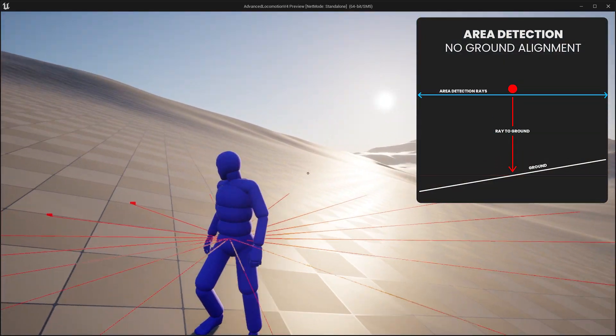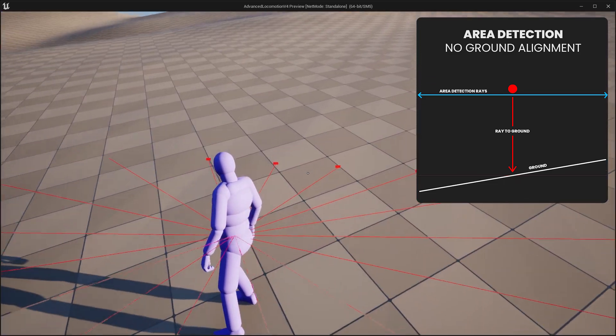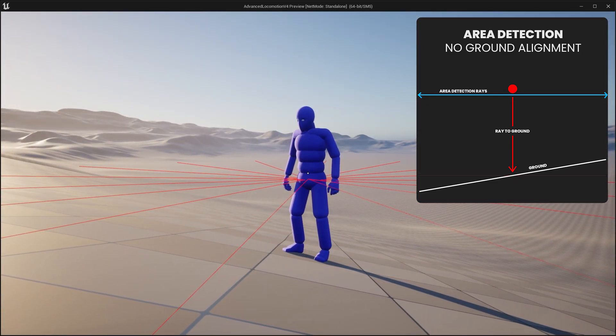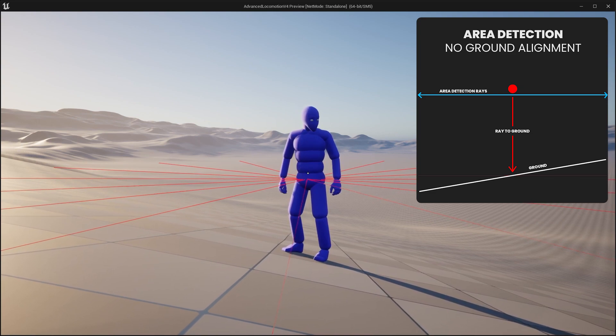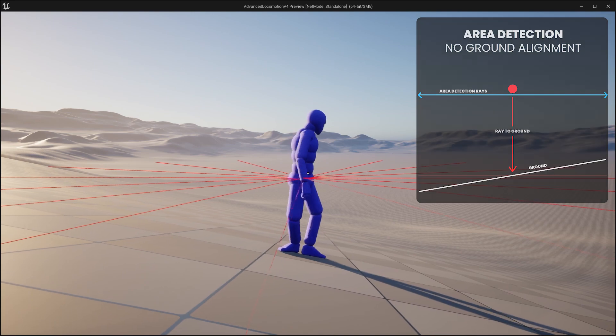As you can see in the video footage, the system is currently not using the Ground Alignment feature, which makes the Area Detection System collide with the terrain. This could later on lead to annoying AI behavior, which we do not want in the system.